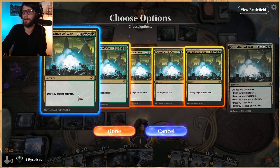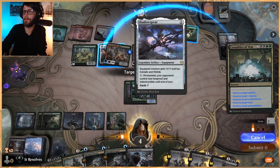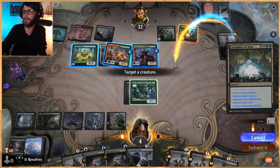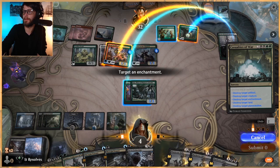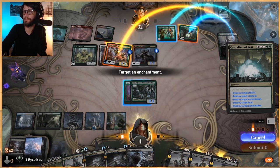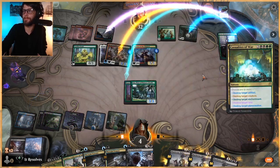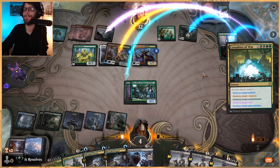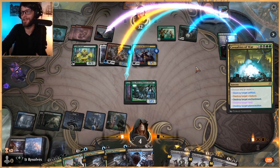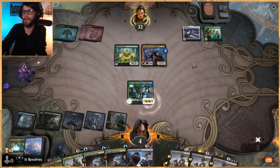Planeswalker, land, enchantment, creature, and artifact. Let's go. Let's kill this, and this. We'll take them off double red. That is prime Casualties of War targeting - that is amazing. That's a five for one. That's pretty solid.